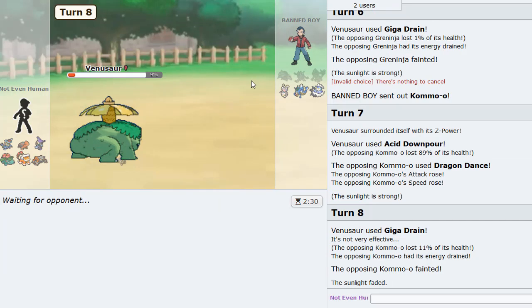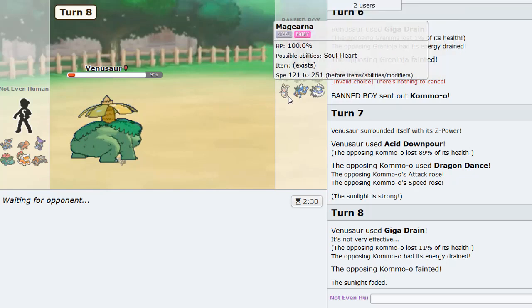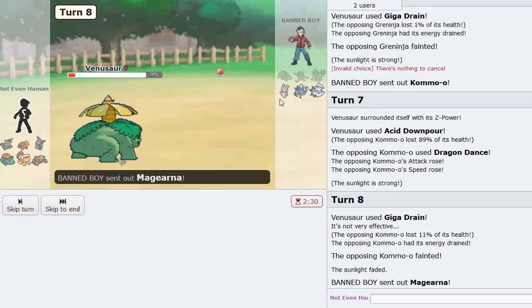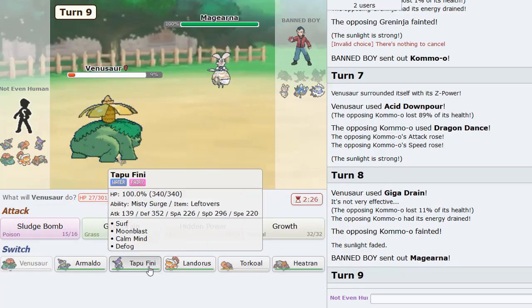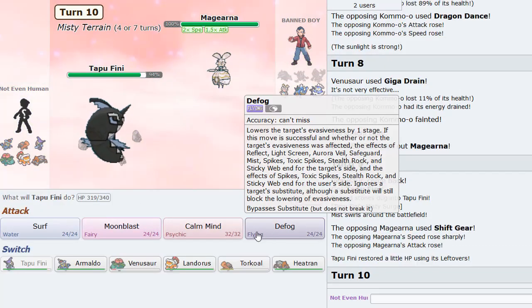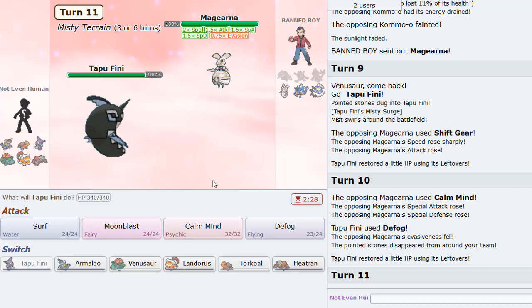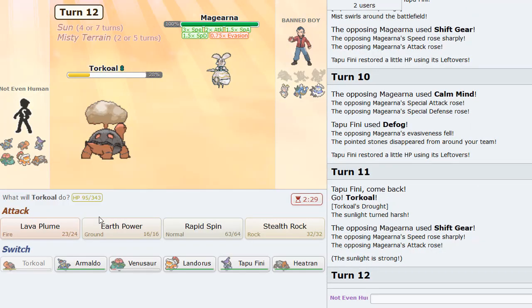Perfect, because Sludge Bomb does nothing to Kommo-o because of Bulletproof, so we needed that damage. Now comes Magearna, in which case we go Tapu Fini and click Defog. Okay, it has Shift Gear — good information. Shift Gears again. Heatran can live a plus-two Thunderbolt pretty sure, and with Lava Plume.